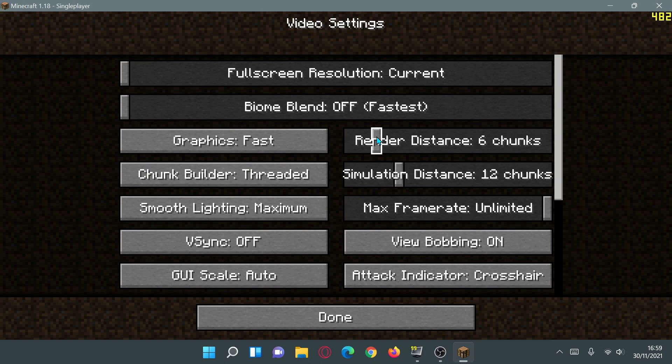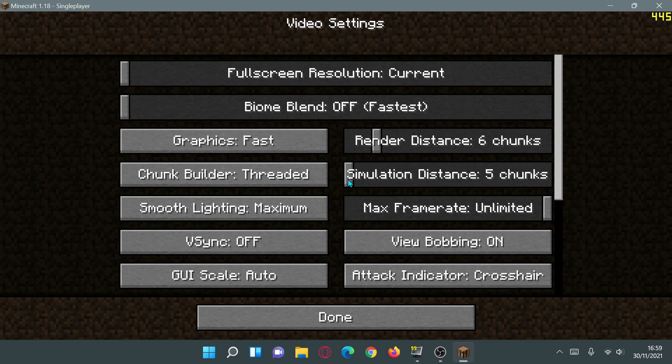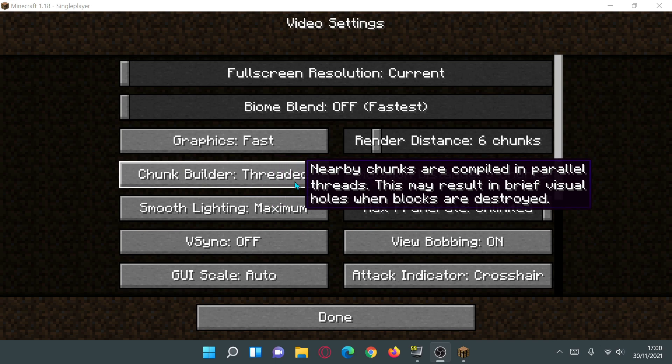On my system, playing on 6 chunks gives me a good balance of visibility and FPS. You'll also notice there's a Simulation Distance setting. I haven't noticed a huge FPS difference from it, but let's change that down to 5 chunks. Some of you might prefer 12 chunks, which is the default — that's fine — but for maximum FPS let's set it to 5. We're moving everything to the lowest possible option.